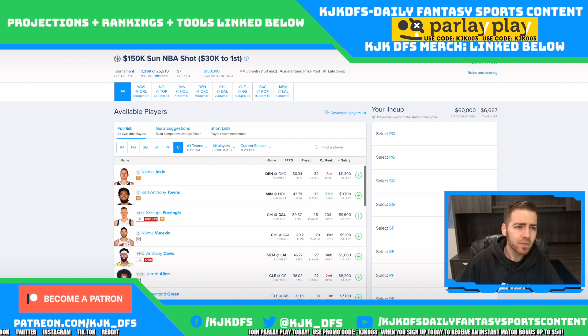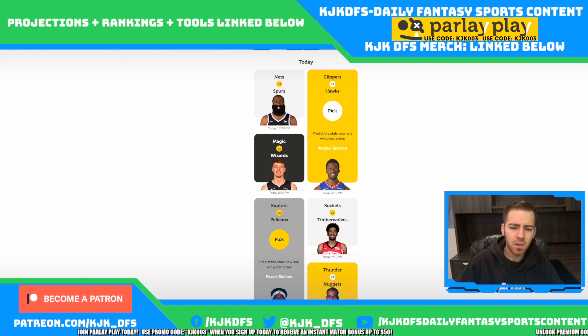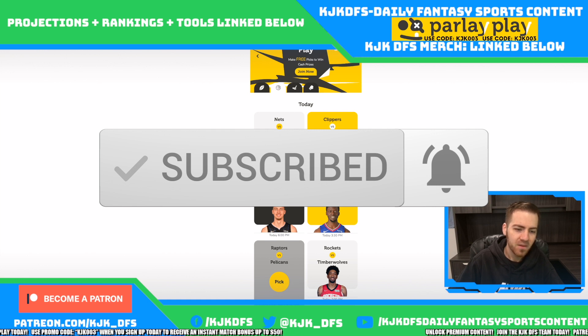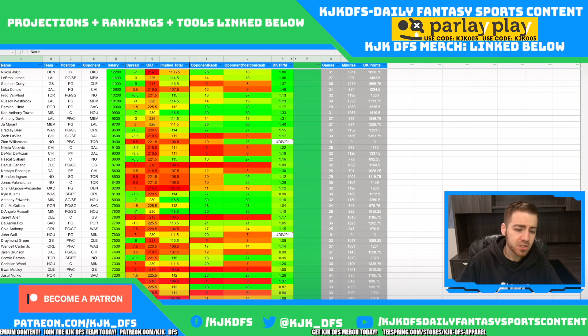Alright guys, that is my overall breakdown of this slate today. If you haven't already signed up for Parlay Play, check them out before I give you my lock of the night — use that promo code KJK003 or the link below in the description. Also check out the premium content at Patreon.com/KJK_DFS — you get access to all sorts of fun sheets, premium projections, and tools. I did just recently post a video on what all those sheets do for you and how to win at NBA DFS.